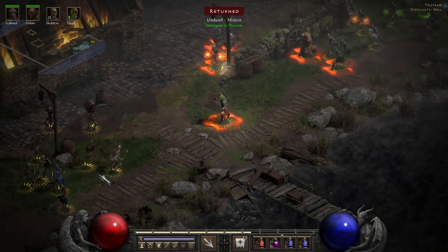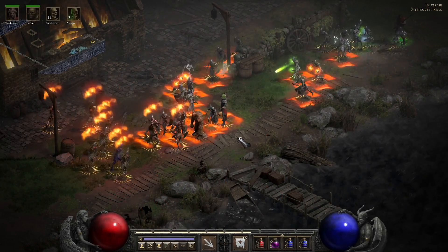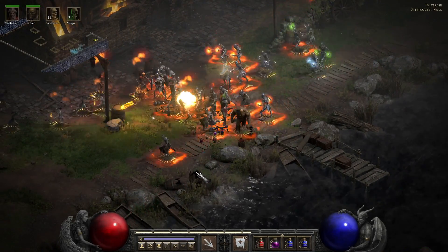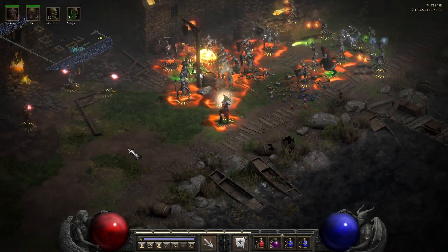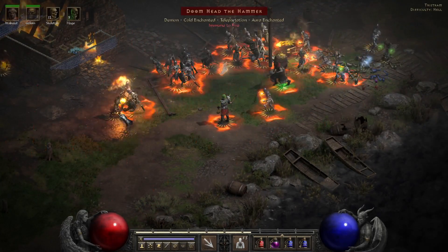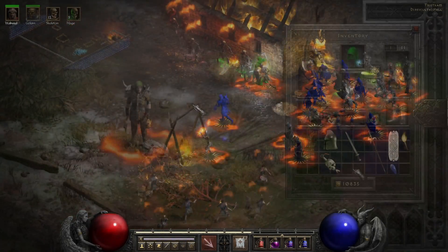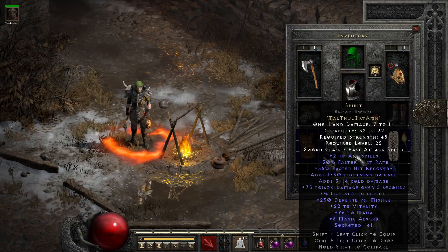As you move into Nightmare, you'll find that you'll start rounding out your summons, getting maxed out Raise Skeleton as well as Skeleton Mastery. You may want to consider picking up Decrepify and Revives here as well, though those are more personal taste. The bigger change in Nightmare is that this is where you start looking for actual useful items. At the beginning of Nightmare it will be things like a broadsword to make Spirit in, since this is the earliest you can guarantee a four-socket drop. Crystal Sword is another option, but it's easy to accidentally get too high an item level and end up with a six-socket sword from the quest if you use Larzuk on it — though you can find the four-socket drop naturally in Nightmare.